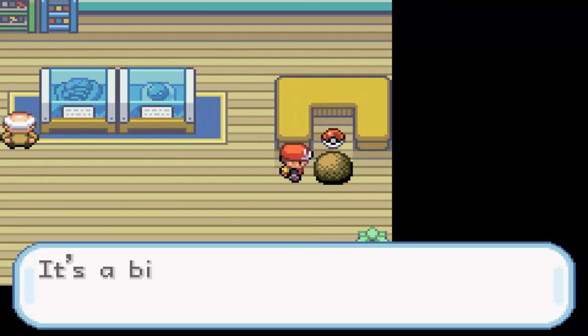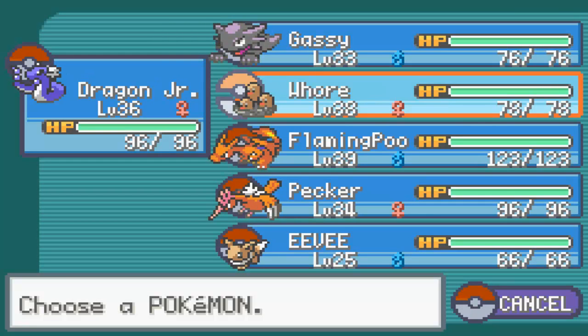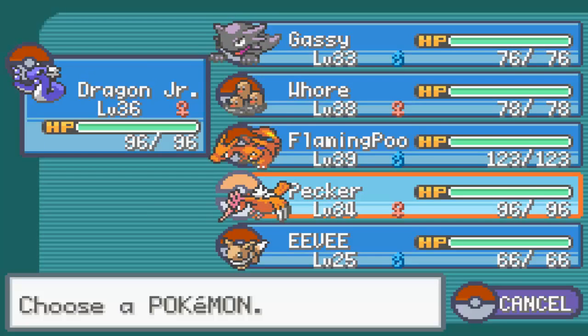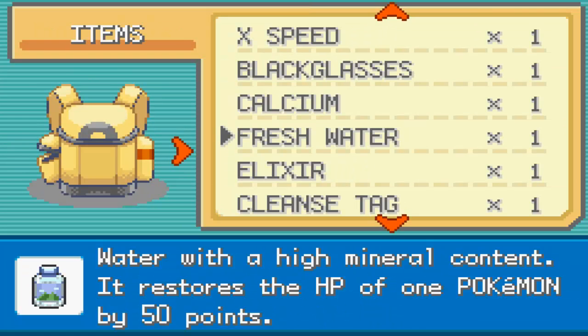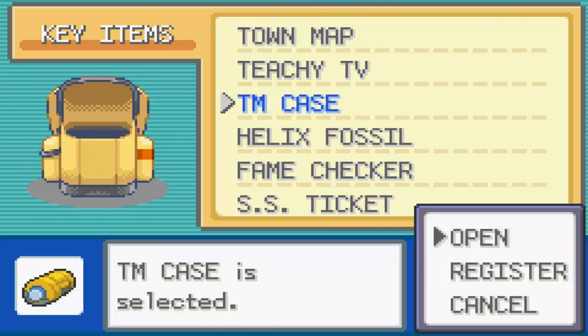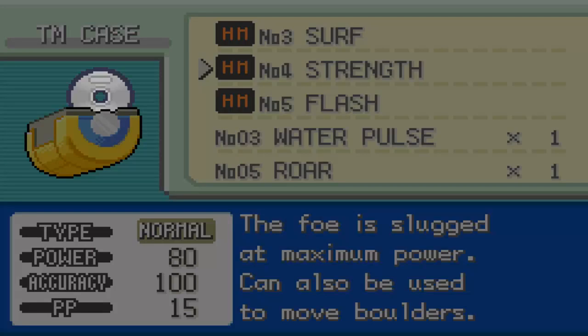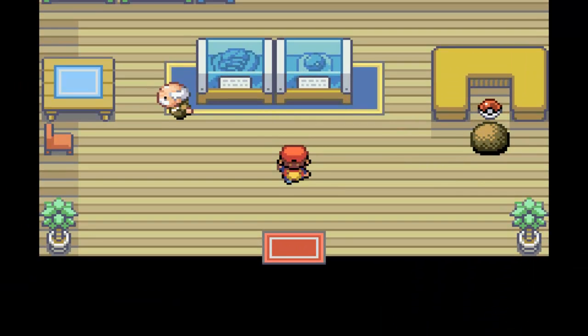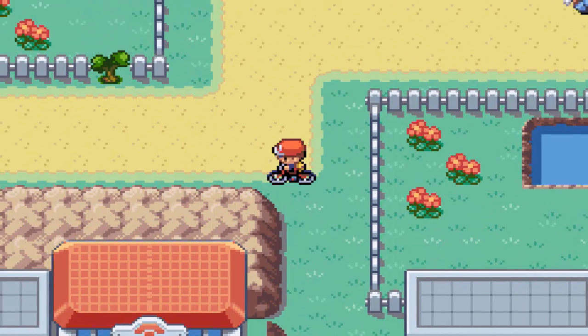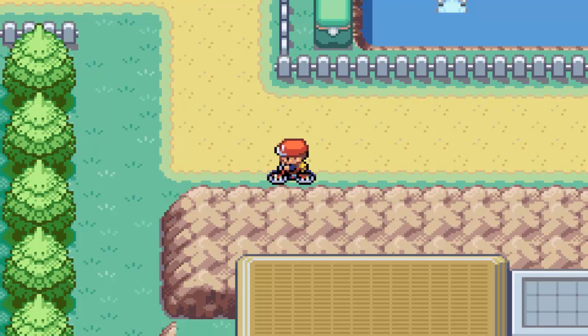You can teach Strength to a Pokemon right away and move that boulder to get a Rare Candy. I don't know if I have a Pokemon I want to teach it to though. Eevee could learn it — I might as well teach it to Eevee while I have her. Actually, no way — I'm not teaching an HM to a Pokemon I'm replacing. I don't need that Rare Candy badly enough. I'll just do it off screen.